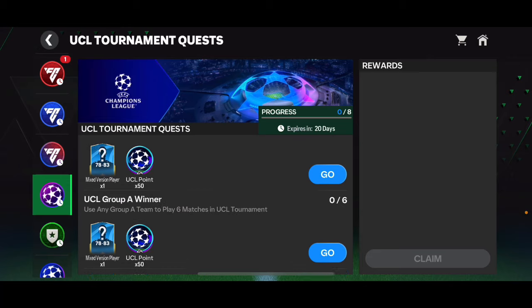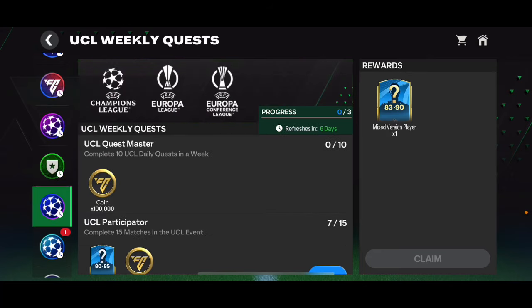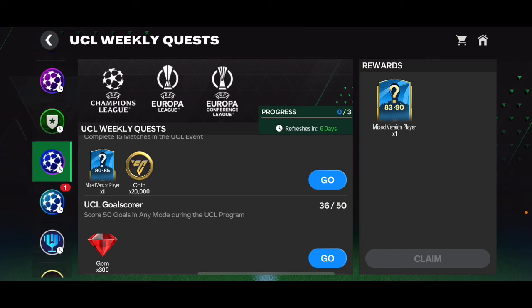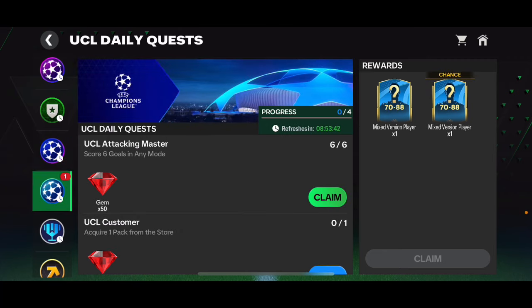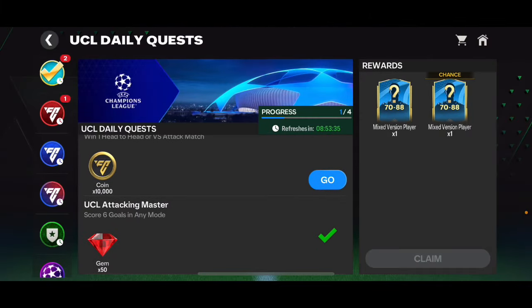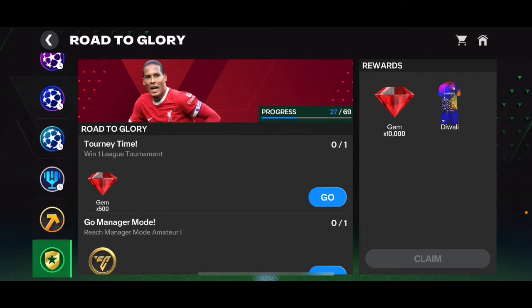In the Rival quests, if you haven't completed them yet — completing 100 tackles and 80 assists gives you 400 extra gems. In the UCL section, in the weekly quests, you can get 300 gems by scoring 50 goals in any mode during the UCL program. The daily UCL quests are the same type as the Rival event — 100 gems here, 50 here, and 50 here.